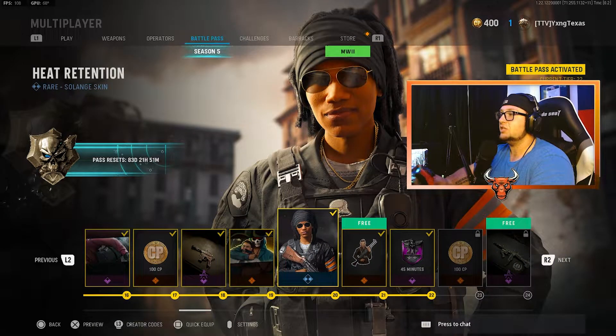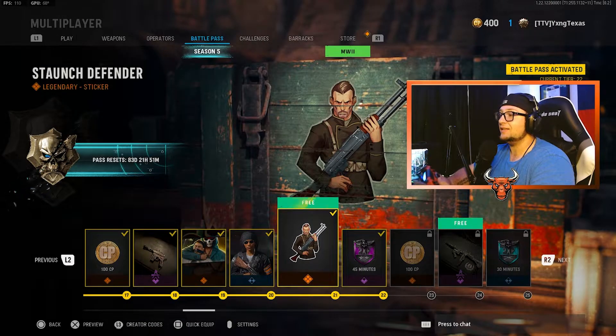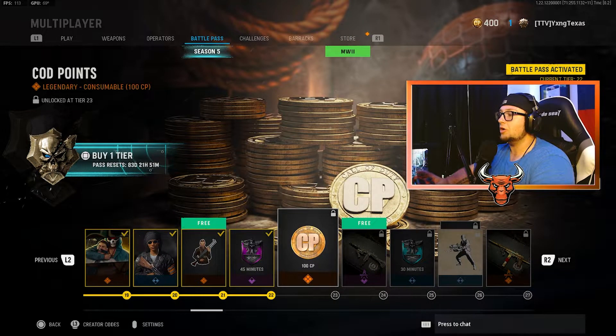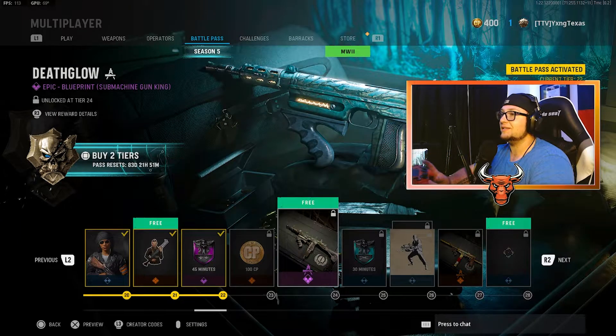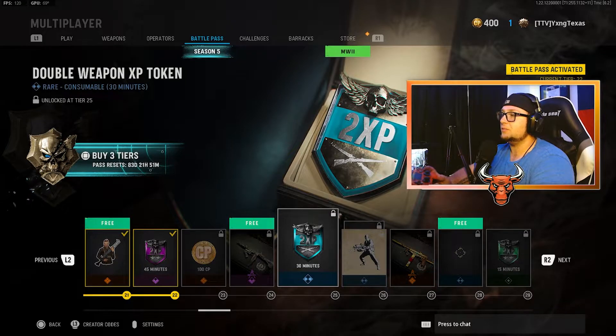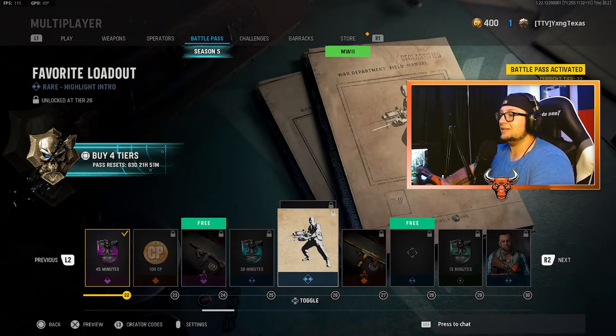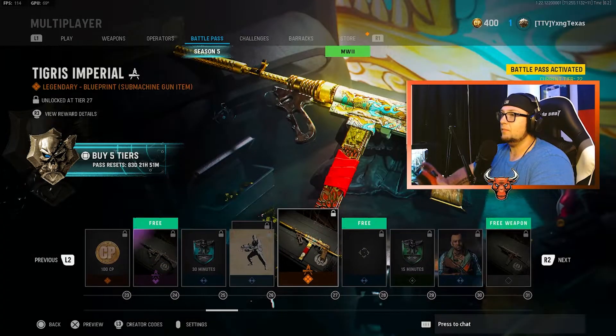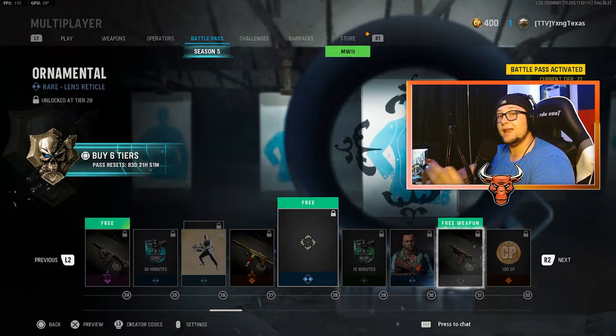The High APR Calling Card. The Heat Retention Salon Skin. A free tier at tier 21 — the Staunch Defender Sticker. Moving on, Double XP for 45 minutes. 100 COD points. At tier 24 is a free tier with the Death Globe Blueprint for an SMG. Double Weapon XP for 30 minutes. At tier 26, you have a double tier: the Favorite Loadout Highlight Intro and the Cyclops Title. Moving on is the Tigress Imperial Blueprint for an SMG. At tier 28, it's another free tier with the Ornamental Reticle.